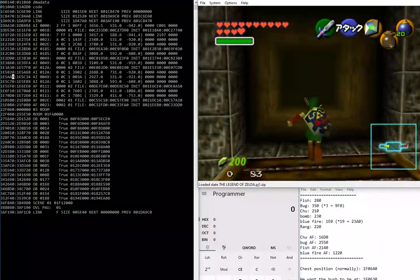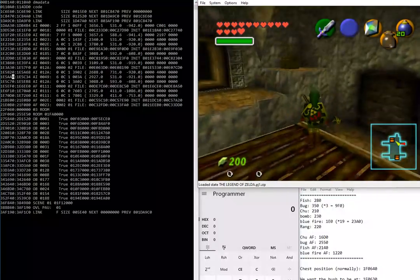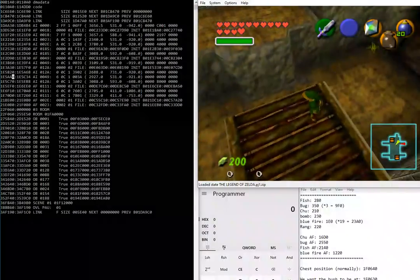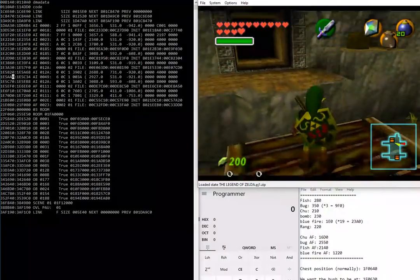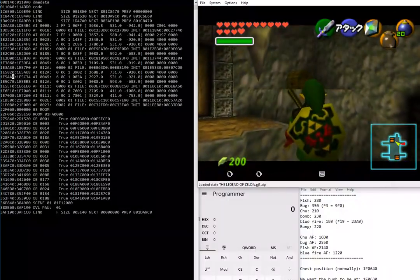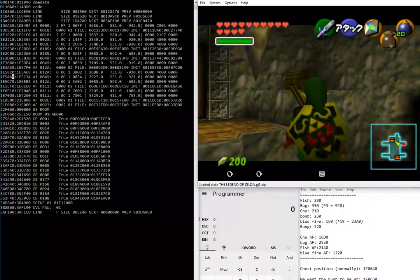Exactly what we want to do is have the bush be the thing that Link's carrying, then unload the room and reload it, and have the bomb chest spawn in roughly where the bush was the first time around. So essentially: go into the room, pick up the bush, leave the room, re-enter the room, and this time the chest has spawned in where the bush used to be.